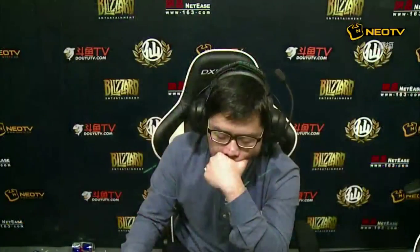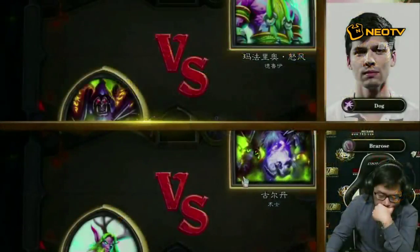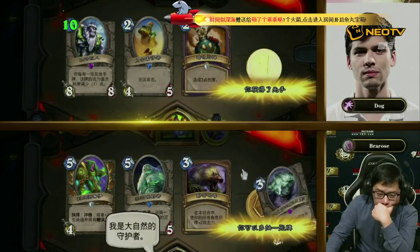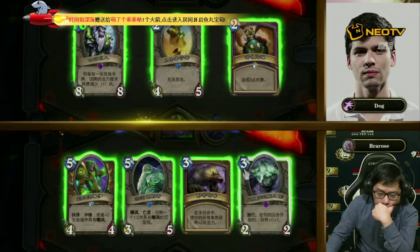Dog eliminates Bra Rose's Rogue, leaving only his Warlock left. I want to give Bra Rose some praise here — except for turn one, I think he played everything right. He did play a pretty solid game, recognizing when he could put pressure on his opponent and when he needed to clear, sticking in that game right until the end before being eventually taken out by Dog. Now Bra Rose finds himself on the back foot. It's going to be Bra Rose's Druid versus Dog's pretty standard, old-school Demon Handlock.